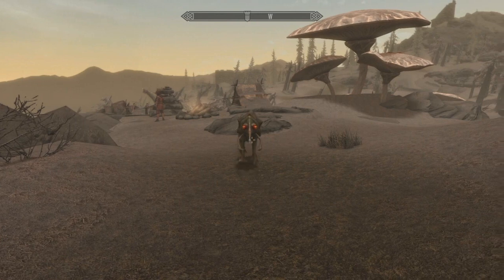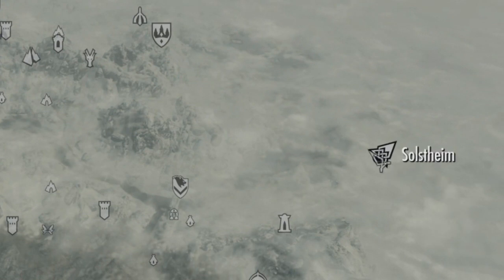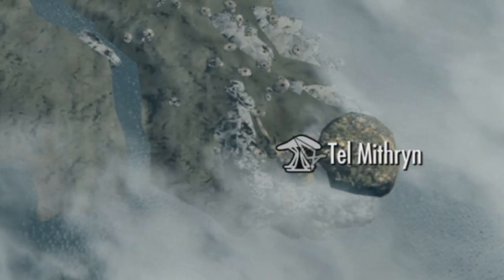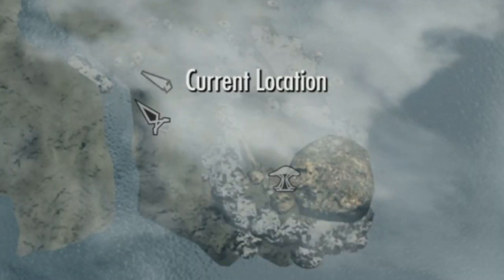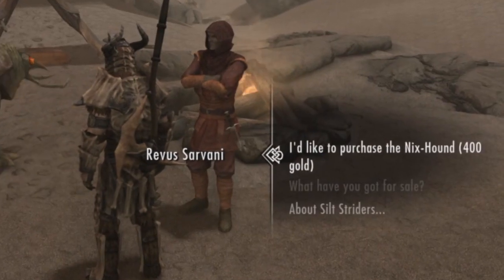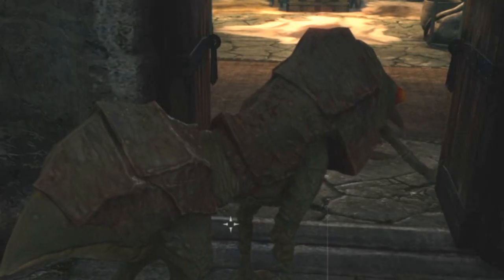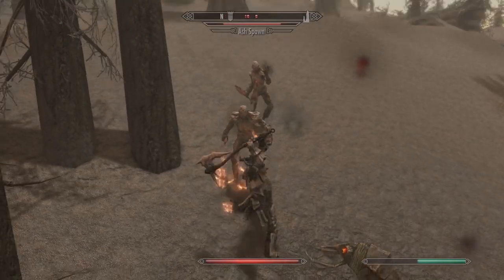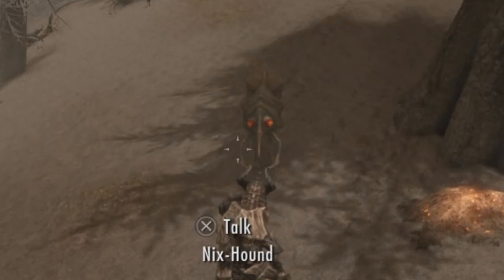Our second-to-last pet to collect is a strange one — the Nyxhound. For this one you're going to need to travel to Solstheim. Once you arrive at Raven Rock, fast travel to Tel Mithryn in the south-east of the island. A short run to the north-west will lead you to an unmarked location and a Dark Elf named Reavers, who wants to tell you about his Siltstrider. Indulge him in conversation until you eventually get the option to purchase the Nyxhound stood next to him. Like the Mudcrab, the Nyxhound has no abilities to speak of, but he did watch me slay some Ash Spawn, and I was glad for the company.